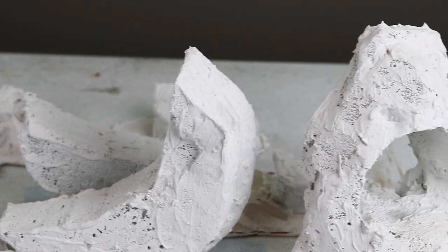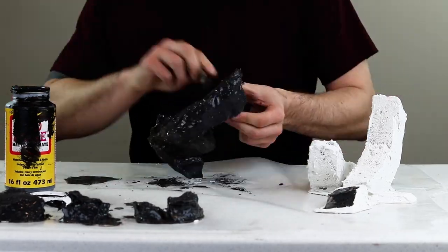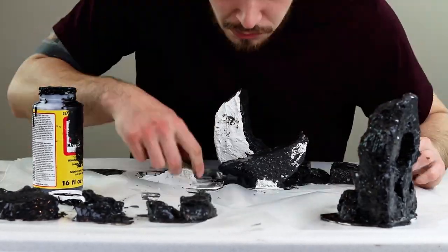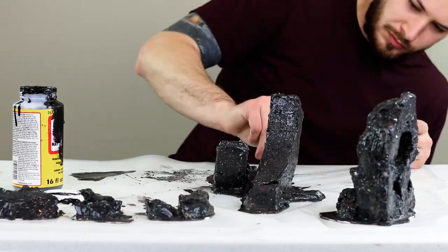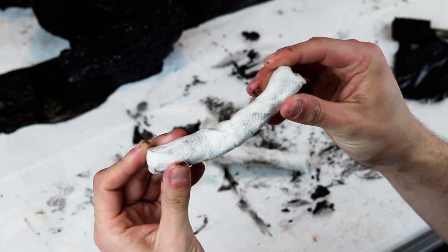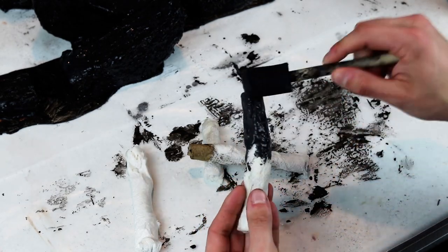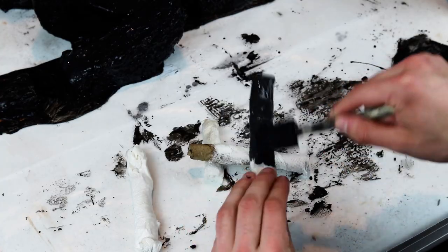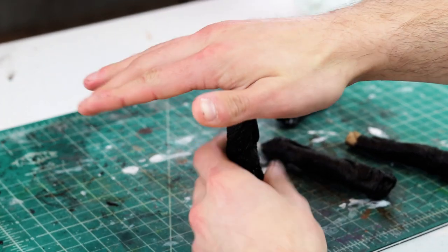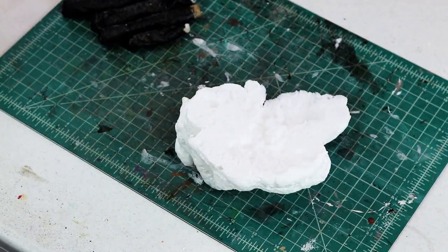Make sure to let that dry before we move on to the black Mod Podge step to give our rocks another coat in the sealing process. While this seals and dries, we'll move back over to the mushrooms. We have some fat doobies rolled up, but they are a little flexible for my taste. So just like the rocks, we do another coat of Mod Podge over the mushroom stalks. We give that time to seal up, and then we have to decide how we are going to make some mushroom caps. I went back to the tried and true foam method and cut them into a series of mushroom cap shapes.